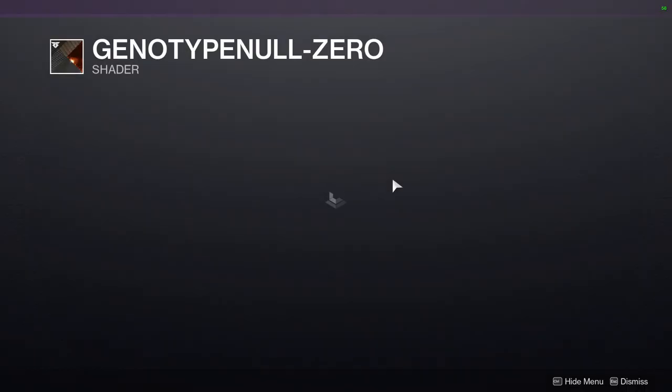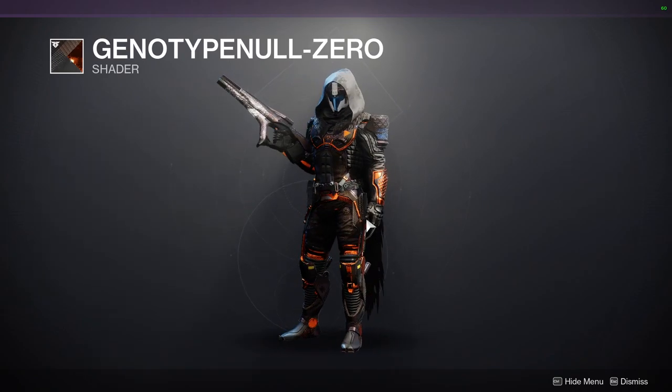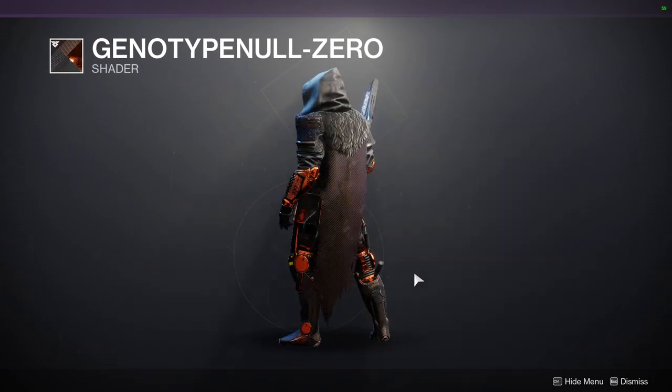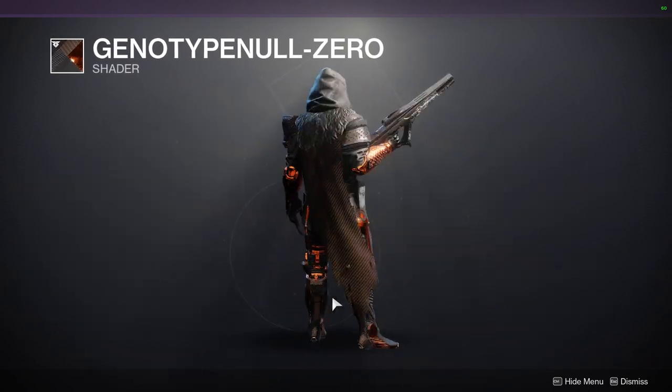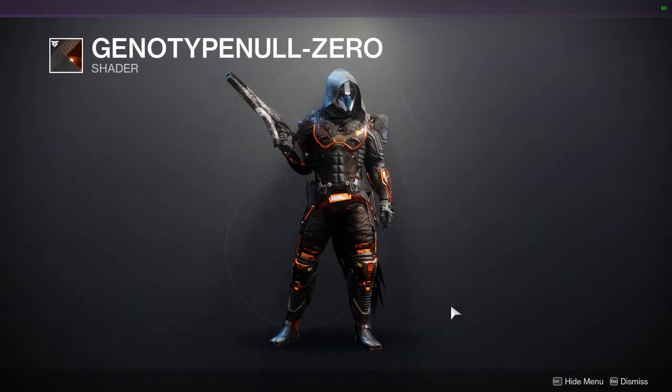The Escalation Protocol shader — I definitely think this is worth a pickup just because it's a really good orange and black. I really like this shader and it was super cool when it first dropped, because it was a pain to get. I definitely should use it a lot more.